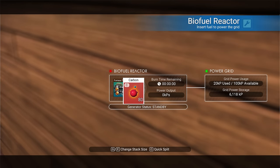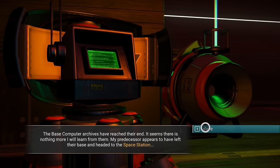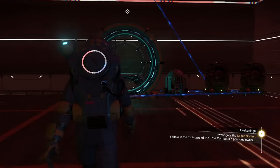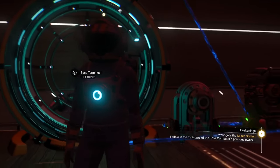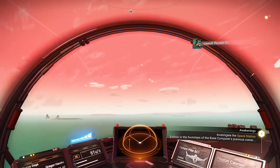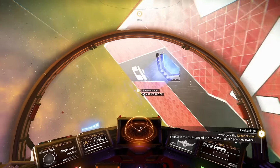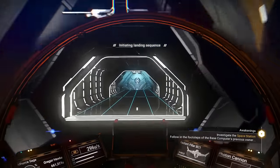You want to put the smallest amount of fuel you possibly can in there. After you do this, the base computer archives is going to want to chat with you again — it's going to send you to the space station to talk to three different aliens. If you were lucky enough to find the space station before this point, you would be able to teleport directly there right now. Most new travelers will have absolutely no idea how to find the space station before this point in the game.